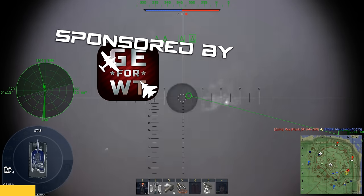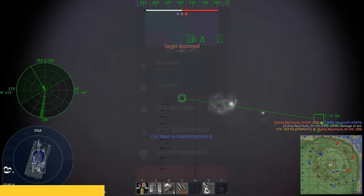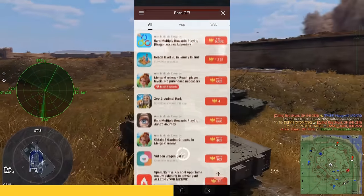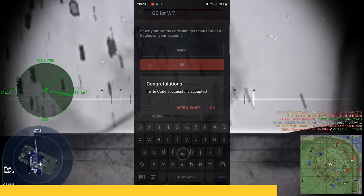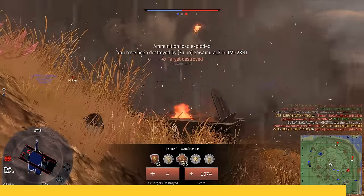Do you play War Thunder and are you struggling with the economy? You can now get free Golden Eagles by downloading the app down below and completing simple tasks. If you use my referral code EPGEK you get 10 Golden Eagles upon signing in, and if all of you accumulate enough Golden Eagles throughout that link, I will be able to host 5000 Golden Eagle giveaways.